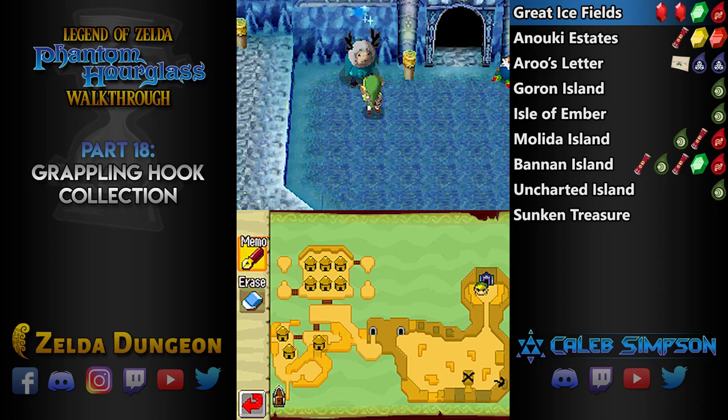Otherwise, you can hang out with me and I will collect a bunch of those things, including some things here on this island. In the Isle of Frost, there's a bunch of stuff on the Uke side, which I will get in a moment, as well as several things in Anuki Estates in particular, so we're going to head over to the Anuki side here in just a moment.